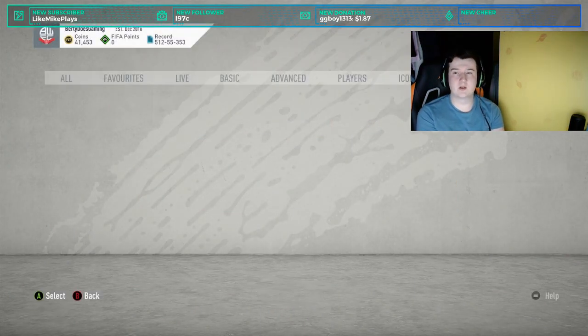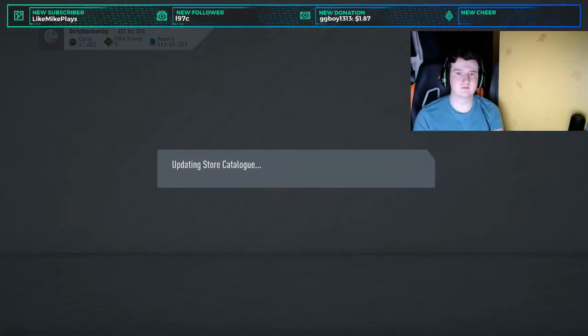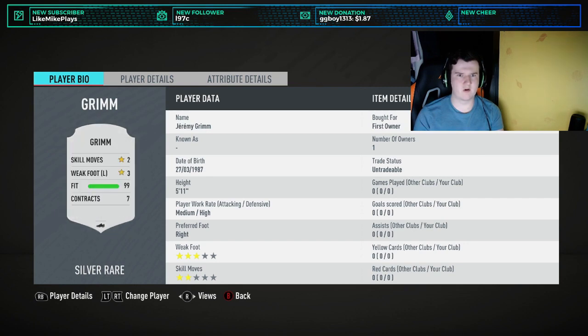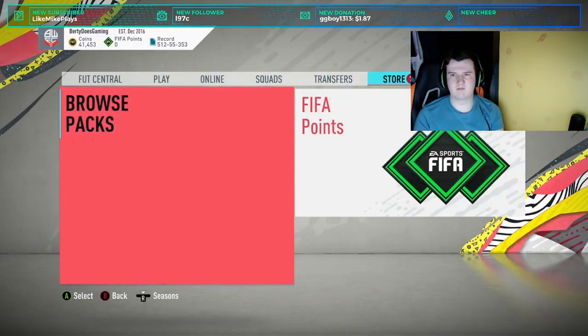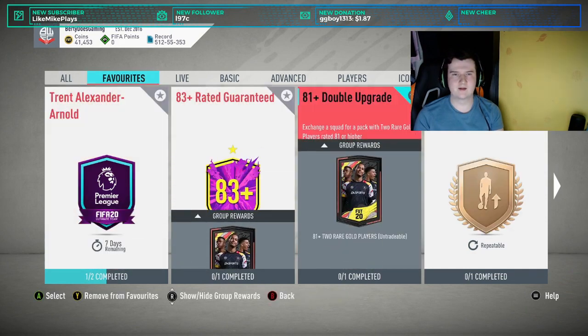So once you've got that two silver player pack, you open it — I just spam A consistently. We got Jeremy Grimm from Strasbourg. He's useful for the French League SBC depending on what you want to do. You can stack quite a few players up. You then go and do the silver upgrade pack — start from scratch and do the same thing, just getting rid of all the pointless silvers in the club.